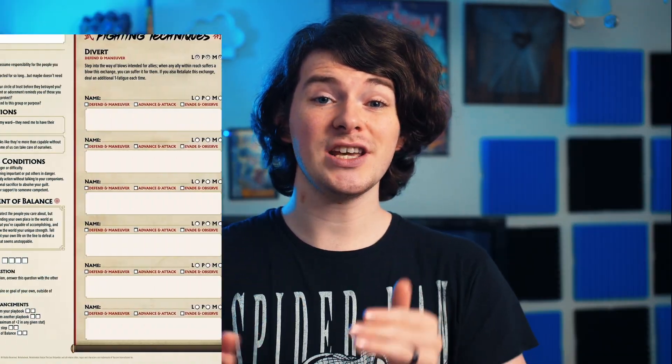Leveling up in Avatar Legends is really, really easy. On the back side of your sheet, in the bottom left corner, there's going to be these boxes labeled growth. There are four boxes that you fill in. You fill those in with experience. Well, how do you get experience? On page 42 of the Quick Start Guide, you're going to have your basic moves. In the bottom right of that section, there's going to be growth questions that you get to ask yourself at the end of each session.